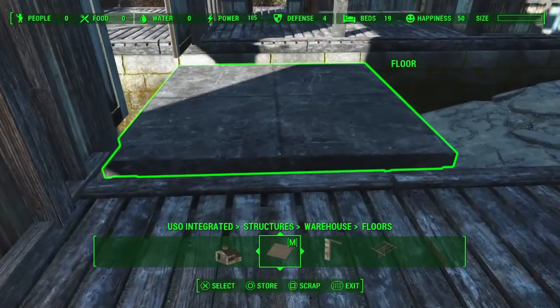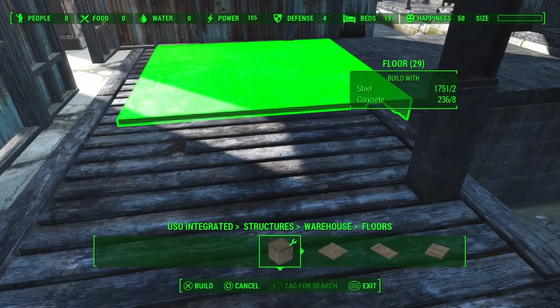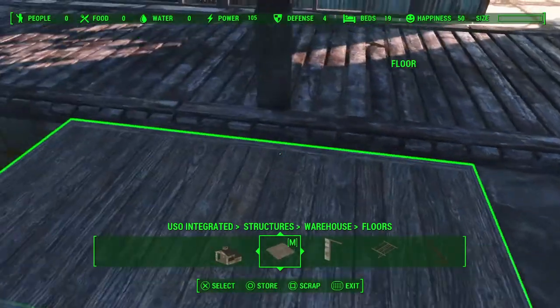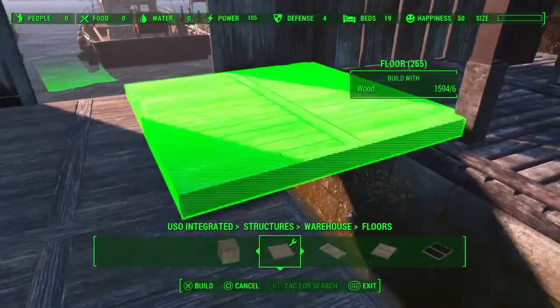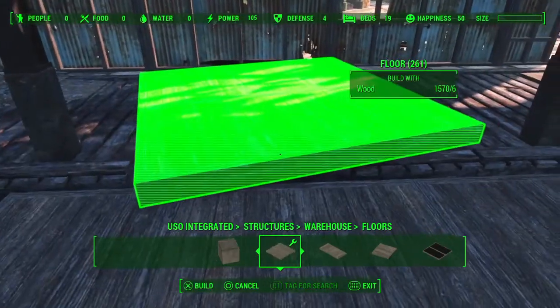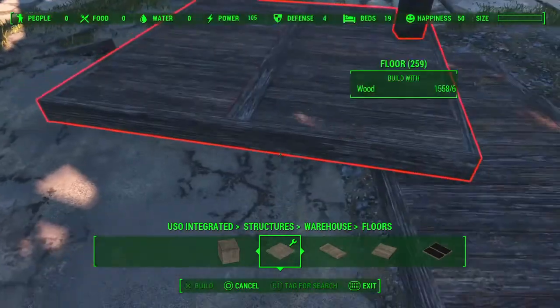We want the floor pieces to sit over the existing floor but be as low as possible whilst concealing it. That's a little too low — snatch it up a bit. It actually sits pretty snugly up to the edge of the wall there. Unfortunately I couldn't use foundation pieces all the way through, but the floor pieces work just fine. It means the transition between the edges of the floor pieces and the existing floor is more subtle. The building's a slightly weird shape and size so it doesn't quite fit. I did this on a different save a while back and I couldn't remember how I got the floor to work, so I had to figure it out again.